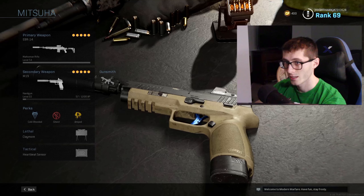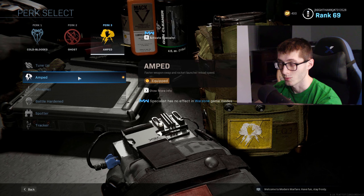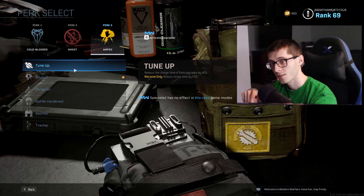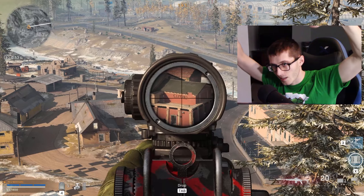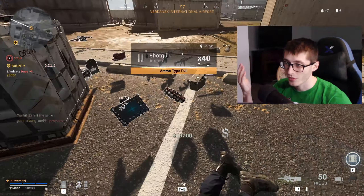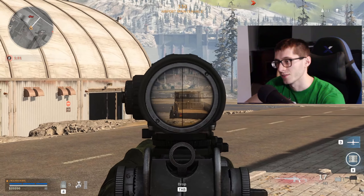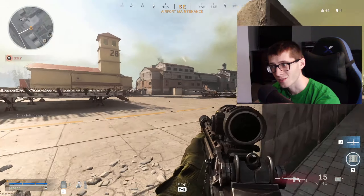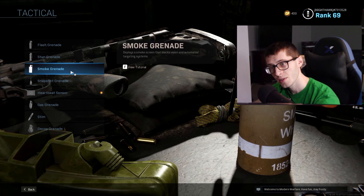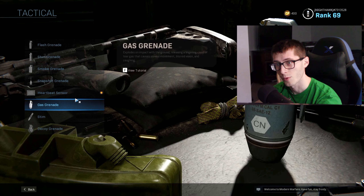For perks, this isn't really debatable: Cold-Blooded and Ghost — you gotta have them, it's obvious. The third perk is tricky. Amped is my favorite — I love the weapon swap speed. Tune Up reduces revive time by 25%, which I didn't know, so if you're playing with your boys that could help. But with this playstyle, you're gonna be the overwatch guy — watching your squad's back. So I prefer Amped. For the lethal, I use the Claymore for area denial. For tactical, the Heartbeat Sensor — one or two uses of smoke doesn't outweigh the unlimited use of the Heartbeat Sensor.